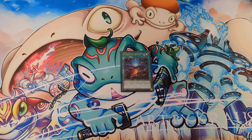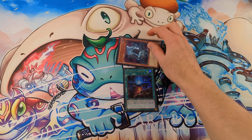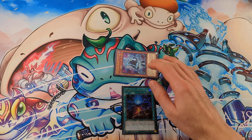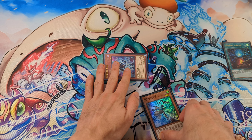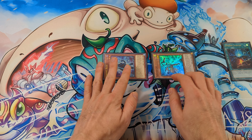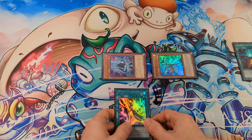Activate Sprite Starter and special summon from the deck Sprite Blue. Now activate the effect of Blue to search Sprite Jet and take damage. Now special summon Jet and activate the effect of Jet to search Sprite Smashers.